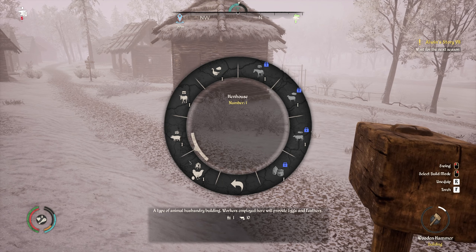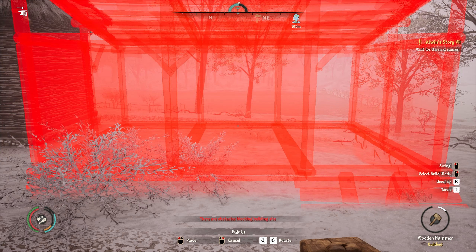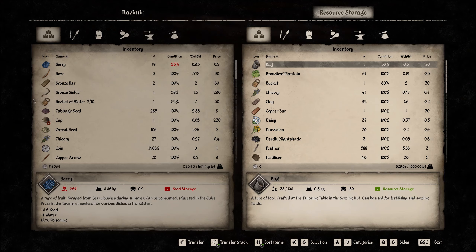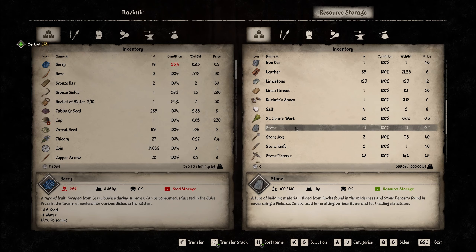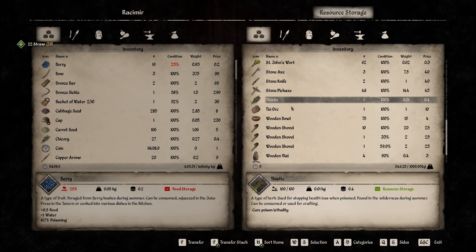So we have the hen house here - let's build a pigsty. I will put them next to each other. Stones - always stones are the problem. So let's go to the resource storage that I haven't checked for a while - maybe they have enough stones. 21 - yeah, that should be enough for now. Let's get the straws as well.